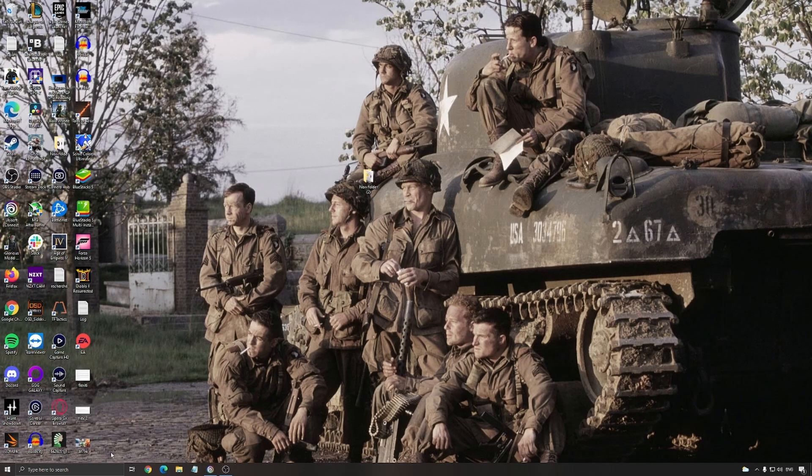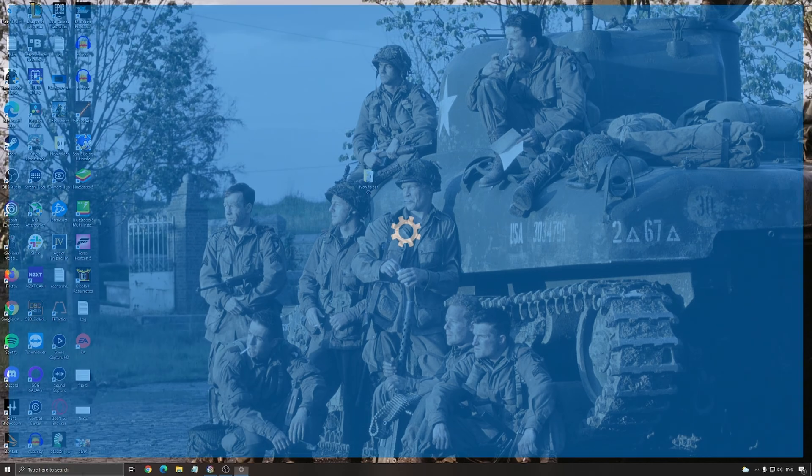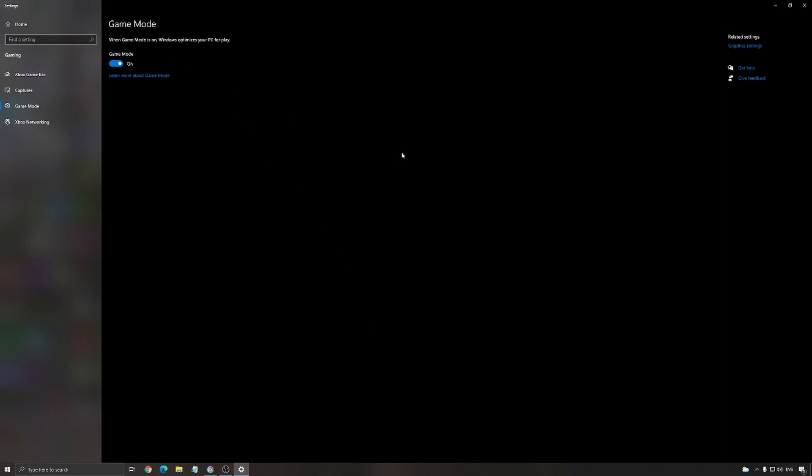So let's start with Windows. The first thing — make sure that you enable Game Mode and make sure that it is applied. It's really good if you have a lot of different cores on your CPU. It's going to make sure that the game will run on the best cores that you have. So super important to enable that.